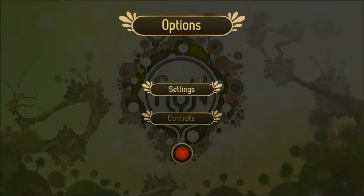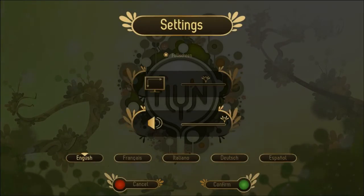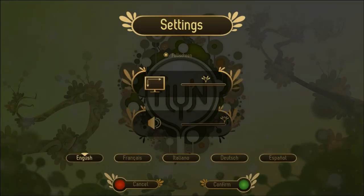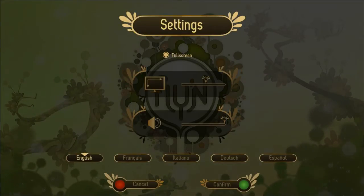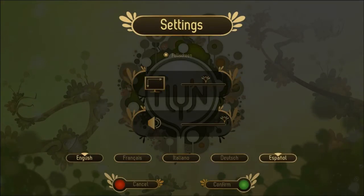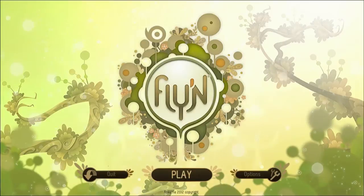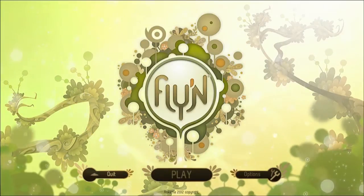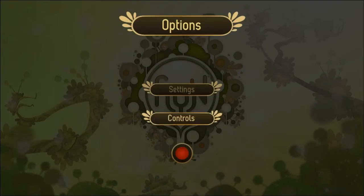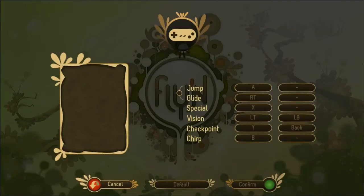Because if you go into the options and look at the settings, first off I'm going to point out that there are only three settings: volume, screen size without numbers, and full screen or not full screen toggle. But it seems to have been ported into multiple languages. I think it's mostly just the base interface, but then you've got either PC or controller controls.